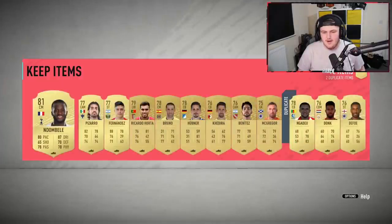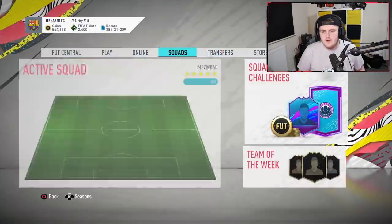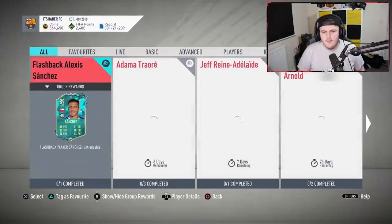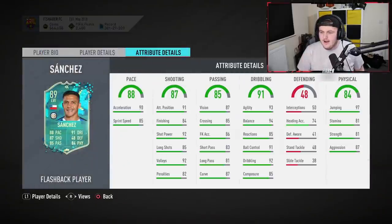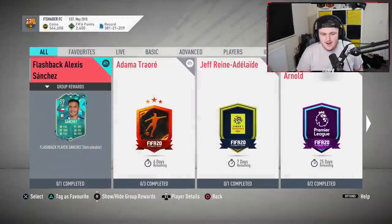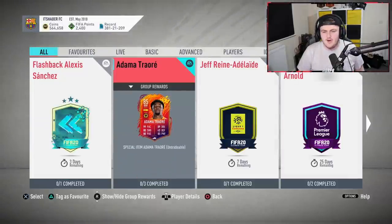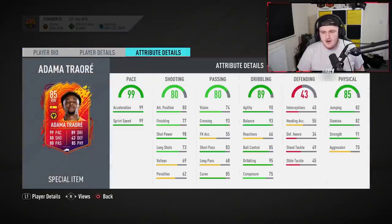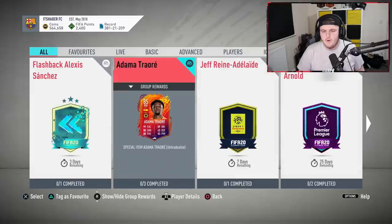Let's actually have a look at the SBCs. We've got Flashback Alexis Sanchez - I actually asked for this in a tweet, obviously EA saw my tweet and released it. That's a sick looking card. Then we've got Adama Traoré with 99 pace - that's actually a gross card, that's genuinely disgusting. An 84, an 84, an 85 - that's cheaper than I thought it would be, all of them with Team of the Week.